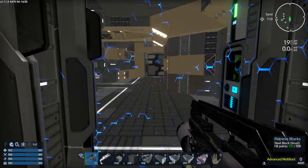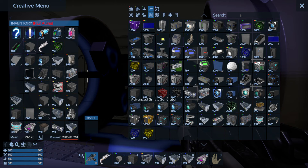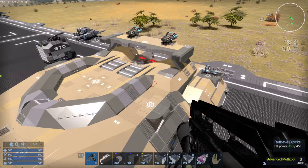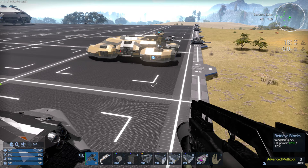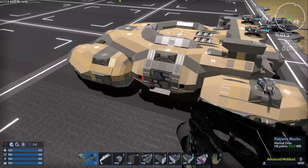I looked at the generators and other parts to see if they contribute any shield — but they say nothing about shield, so that theory didn't pan out. Maybe the generators give some shield bonus, but that doesn't seem to be the case. I don't know where the extra shield is coming from; it very well could be a bug that needs to be worked out.